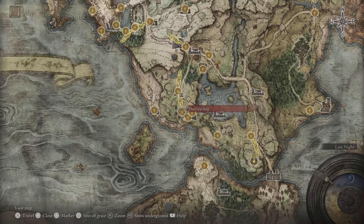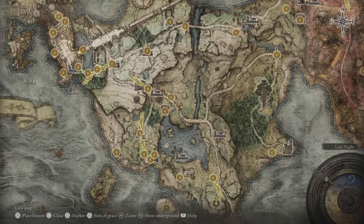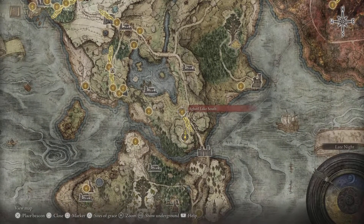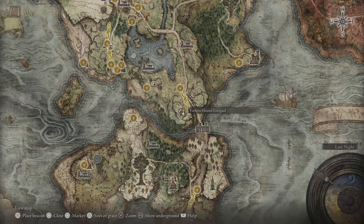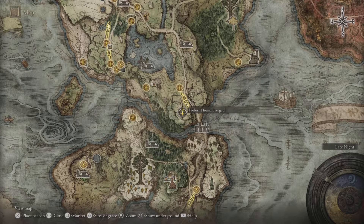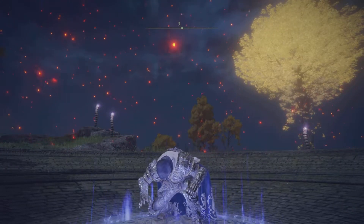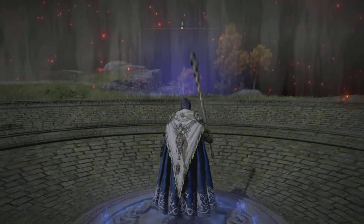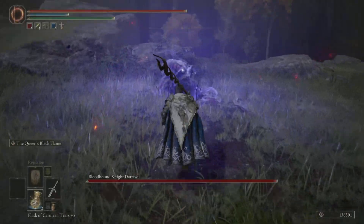Just to show you on the map: the first step is the Church of Vílk Gate Front Ruins. Follow the path, cross the bridge, come down here — this is the Agheel Lake South Side of Grace, which is the closest one. Then you have to come here to the Forlorn Hound Evergaol and fight Bloodhound Knight Darriwil, and once you have him down you shall have the weapon.